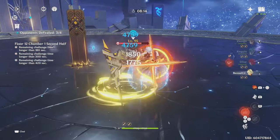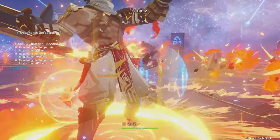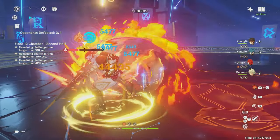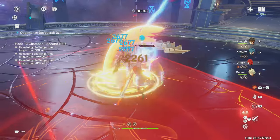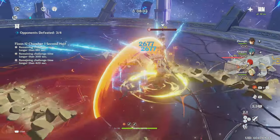You could also perform two normal attacks and then a skill, but this will lead to a damage loss since you're not melting or vaporizing with Diluc as much, so it's best to only use two normal attacks if an enemy is affected by the wrong element and you're waiting for them to be affected by the right one.